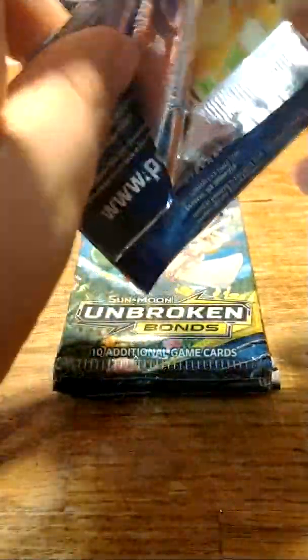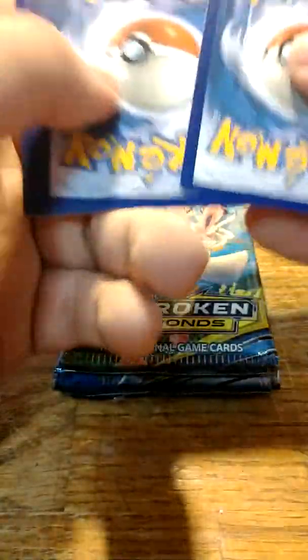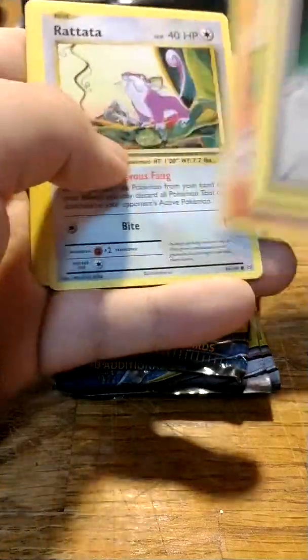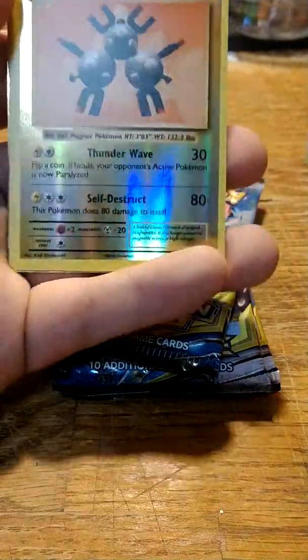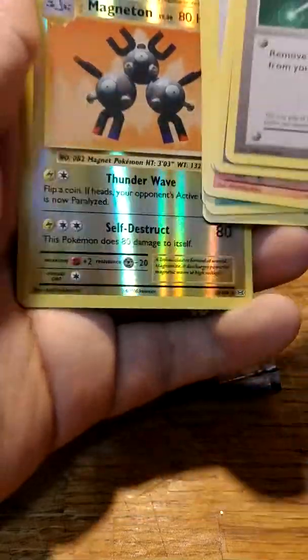We got the code card for the booster for the TCG player online, for those of you who play it. Three to the front, and here we have a Full Heal, Venusaur Spirit Link, Potion, Charmander, Rattata, Caterpie, Magnemite, Voltorb, and a slightly off-center Magneton reverse holographic.